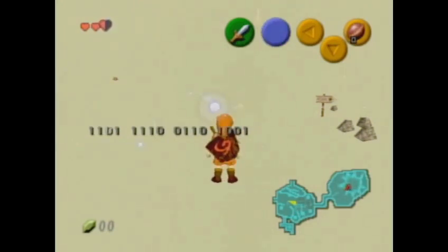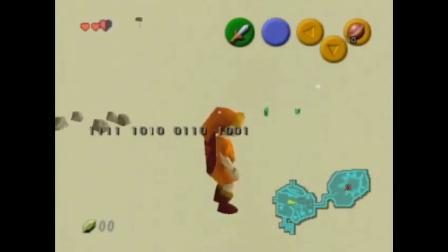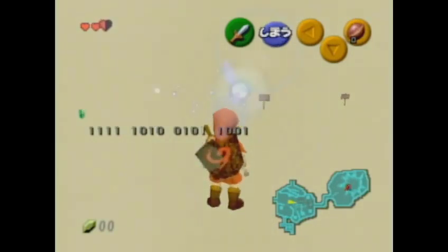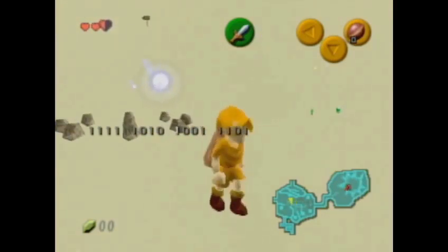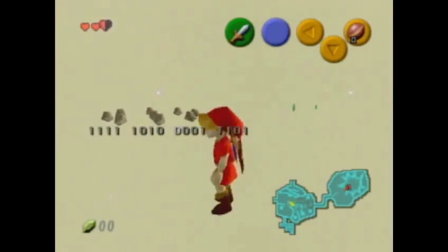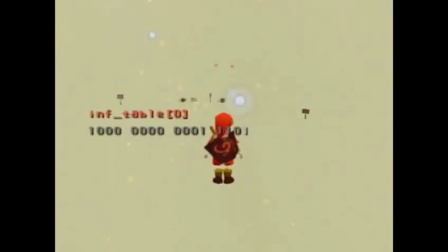In this case, I've written a pointer to where Link's tunic colors are, and now you see that I can manipulate Link's tunic color. So of course, there's all kinds of exciting stuff that we could imagine doing with this — you could write stuff right into your own inventory with it.